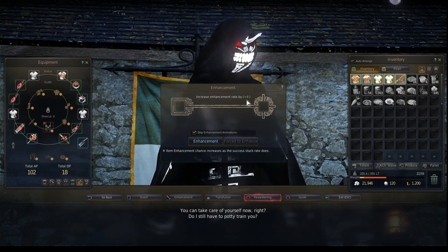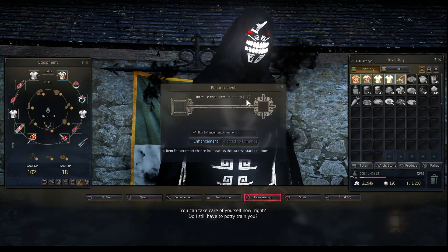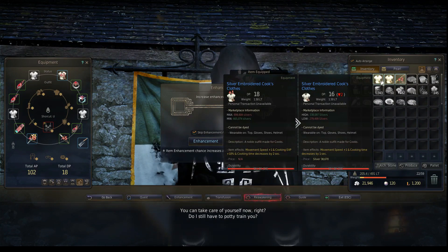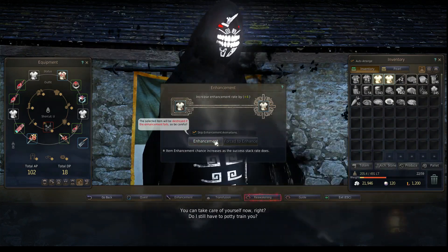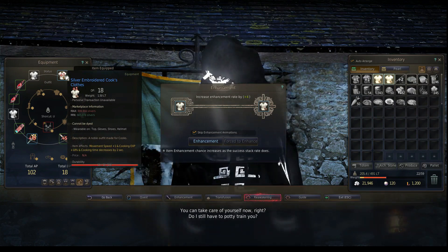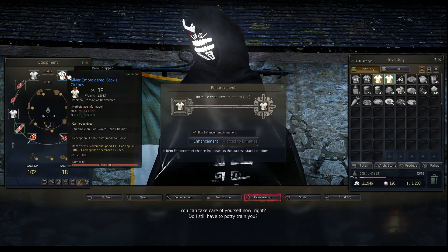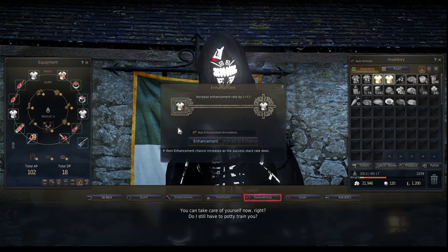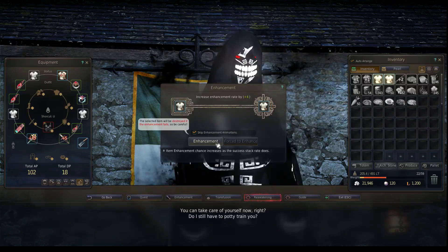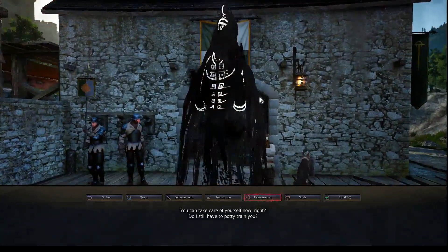I fail at that one, and then I put my cook's clothes in there and fail at those as well. The reason I'm building my failstacks is to try to get plus two on the clothes I'm using, because it gives a better bonus. Building those failstacks is important and valuable — if you get high enough failstacks, you could combine two things that net you a lot of money, or put a blackstone in a weapon or armor and increase its value by quite a substantial amount. Don't take those failstacks lightly; they really translate into in-game currency.